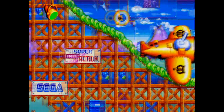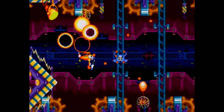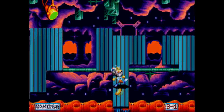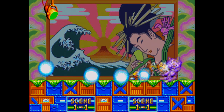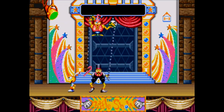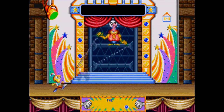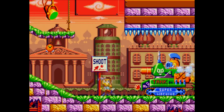Dynamite Headdy might take a while to get going, but once it does, it is a frickin' blast to play through. It's a Treasure game on Sega Genesis — of course it's great. Even the McDonald's game they made for Sega is great. You just can't go wrong with that combination. This game is like Parodius meets Rayman meets Gunstar Heroes — it's definitely its own thing through and through, and it's fantastic. It's available on like two dozen different platforms and is listed as available on the Genesis Mini. It's easily a top 20 Genesis game and well worth a playthrough.